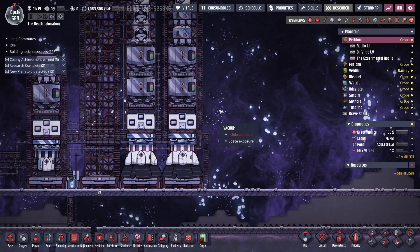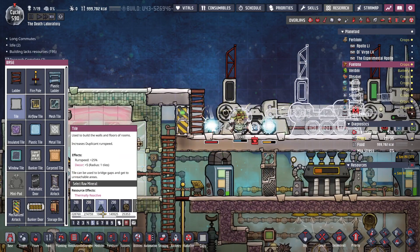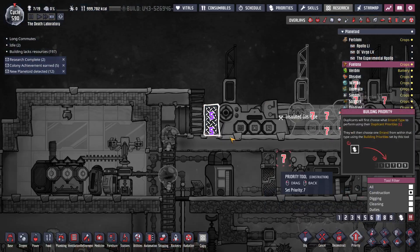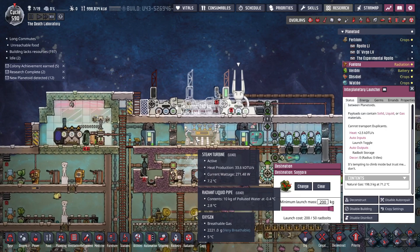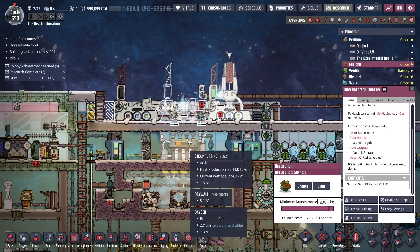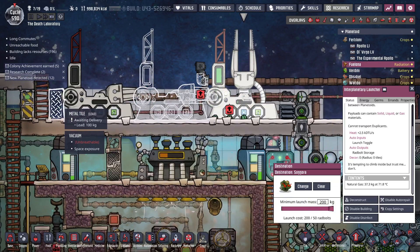Now we just need to load up with material and then we can launch some rockets. Slight design flaw — this points directly across here so any dupes coming out of that door get whacked. I just had this launch and a couple of dupes got shot in the face and it's about to happen again. I got out of the way — nice. That shot right there was getting them.